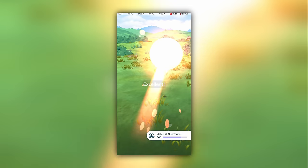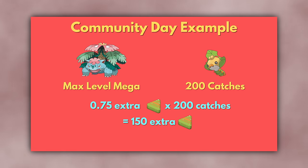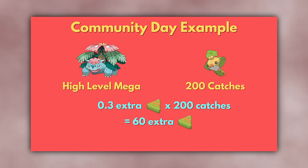It's like automatically using two hypothetical XL Pineapple Berries on every catch. After a Community Day where you catch 200 Pokémon, the 0.75 per catch bonus at max Mega level would amount to about 150 extra Candy XL — more than half of the 296 needed to max out a Pokémon. Even if you don't have a max-level Mega, a high-level Mega would still amount to 60 Candy XL from those 200 catches.